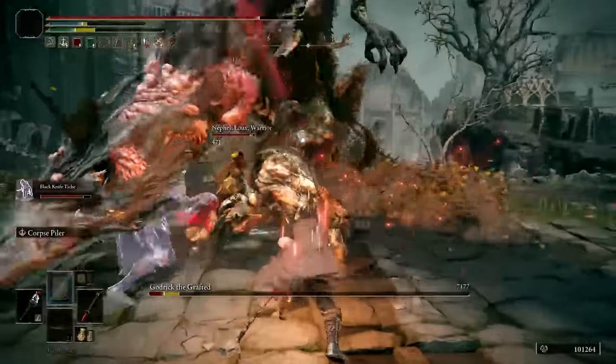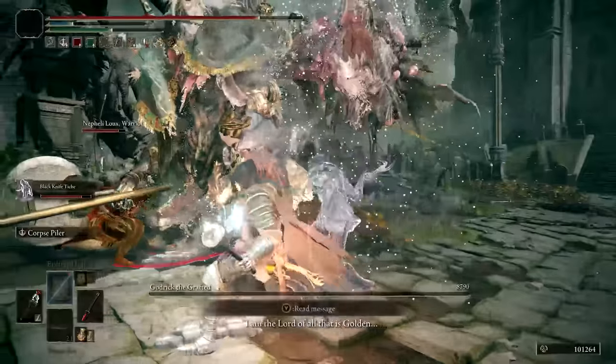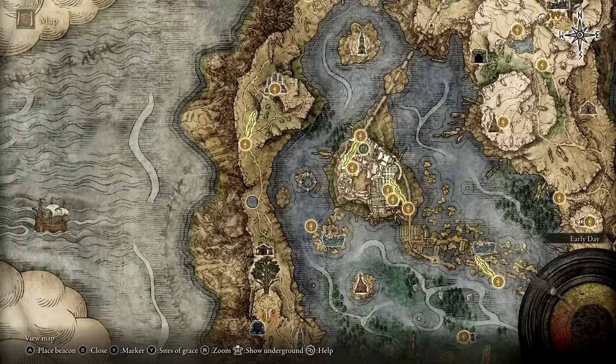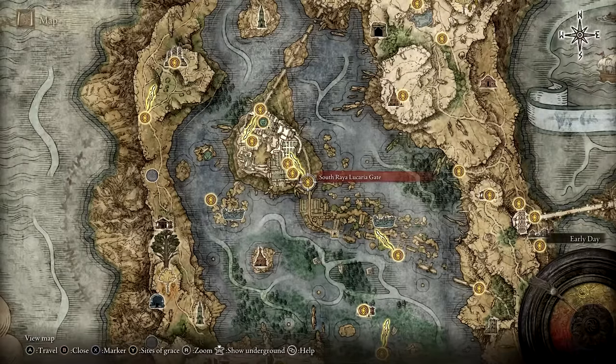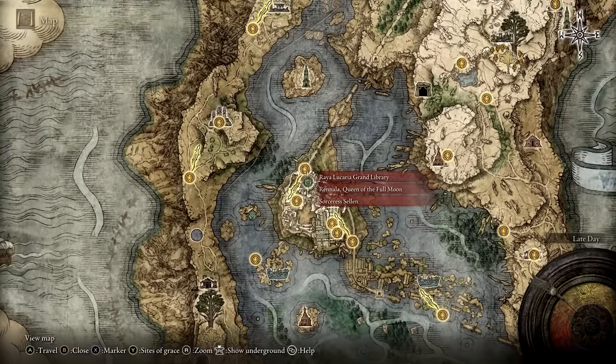You should also defeat both Godrick the Grafted and Rennala Queen of the Full Moon. To reach Rennala, you'll need to snatch a Glintstone Key from beneath a Glintstone Dragon at the map location shown on screen. Run away from the dragon and use the Glintstone Key at the Academy Gate to gain entrance to the Academy of Raya Lucaria. At the end of the Academy is where you'll fight Rennala.